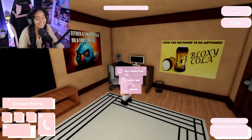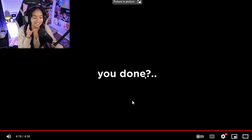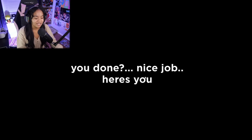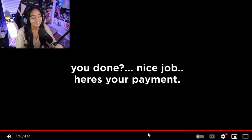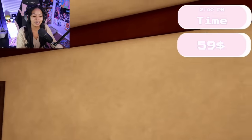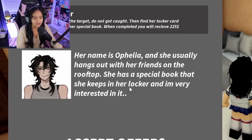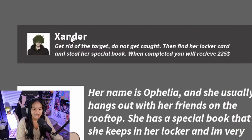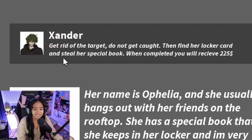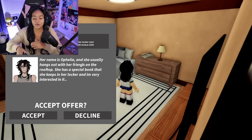It's a good game with good potential, but I did all that and restarted just to get no readable text. Going back to the reference video, it says: 'You're done, nice job, here's your payment.' I got 35 bucks — I'm 35 dollars richer, 59 whole dollars total. New mission: Xavier's name is Ophelia, she hangs out with friends on the rooftop, has a special book in her locker. Get rid of the target, find the locker card, steal her book — reward is 225 dollars. If you want me to continue, let me know in the comments or leave a like and subscribe!